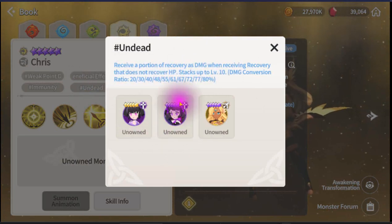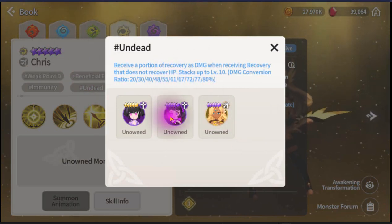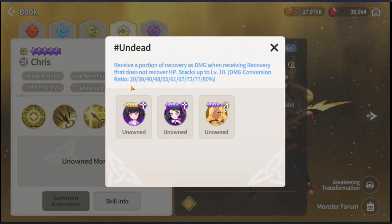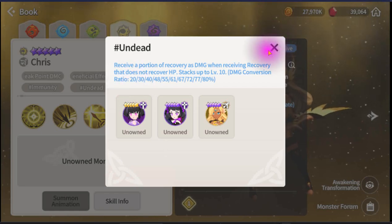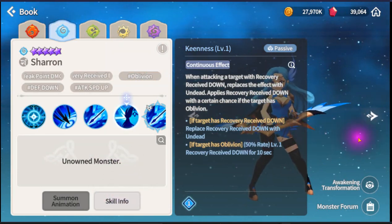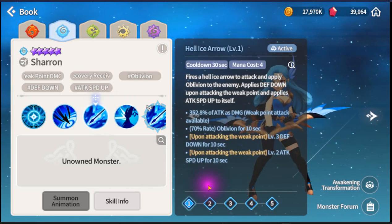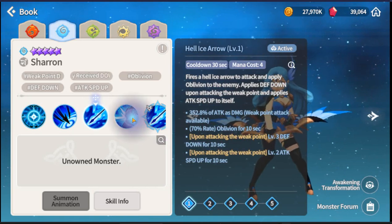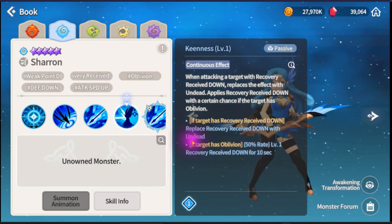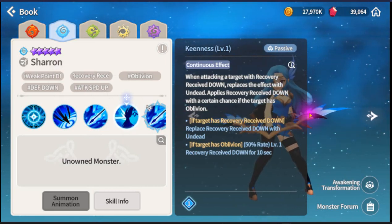Undead basically means: when the enemy heals, the healing converts to 20% damage instead. So if they heal for 10k, they take 2000 damage. Make it simple: you heal, you get damage. Really strong! And if the target has Oblivion, you can apply Recover Receive Down, then spam Oblivion and it will keep triggering. You need to land Oblivion first, but this is really really strong. I give this one 5 out of 5.